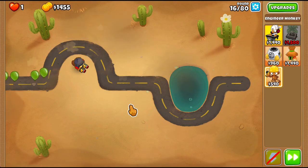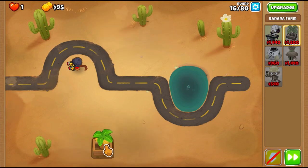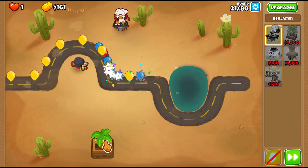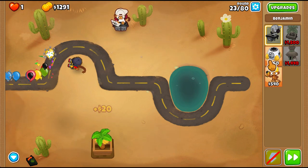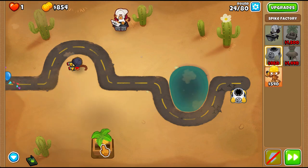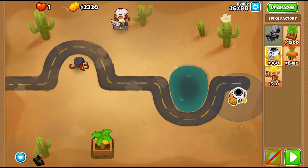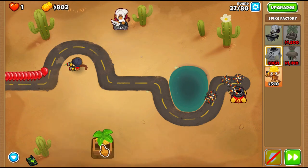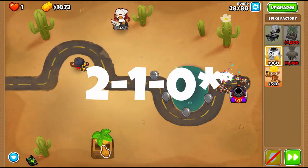We'll jump all the way to round 16 where we can afford a banana farm, and that's what we're going to be using for our income. We're going to get a Ben tower at round 20. At the end of round 23, we're going to go ahead and get a spike factory, which will help with defeating all of the camos for early game at least. For round 26, we're going to get a 2-0-0 spike factory just to help with popping leads since our engineer can't pop leads right now. And then we upgrade it to 2-0-1 eventually for faster production.